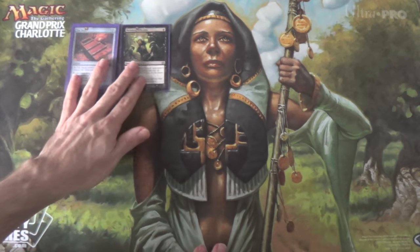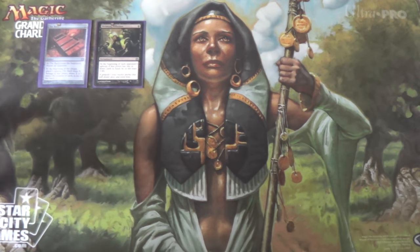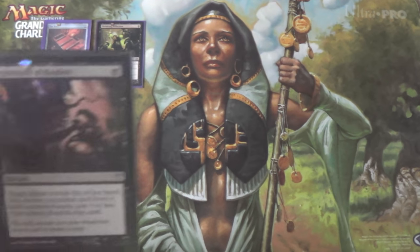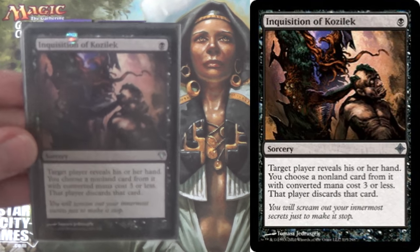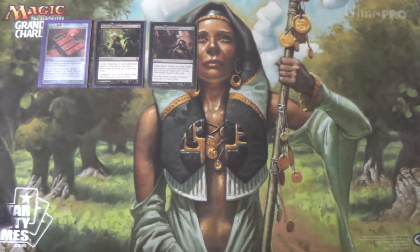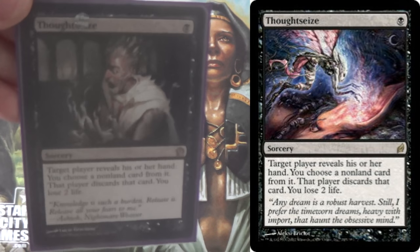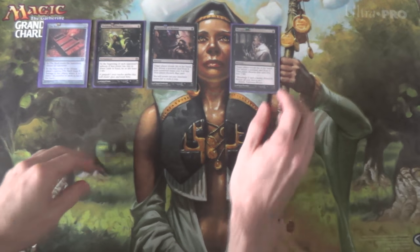Obviously, what we're going to try to do is take all the cards out of their hand with discard spells — using, for instance, Inquisition of Kozilek. And if you're watching this deck tech, you probably know what this card is. Same thing with Thoughtseize. We run 4 of each; we just need that much discard in the deck.